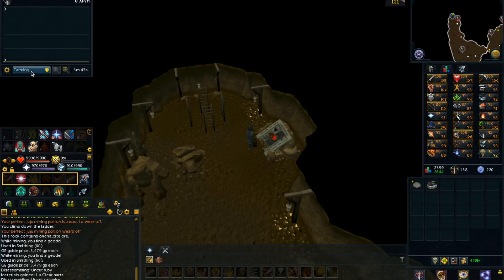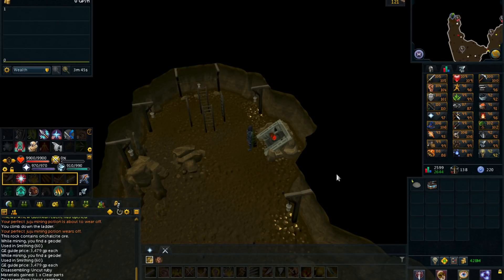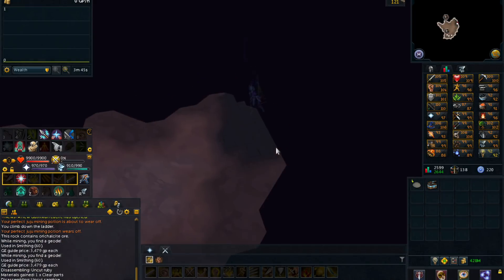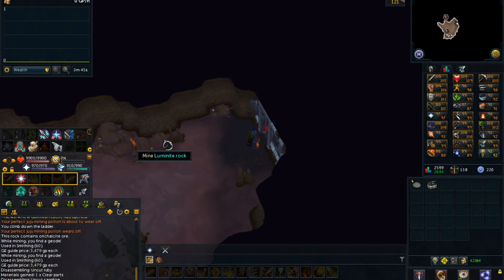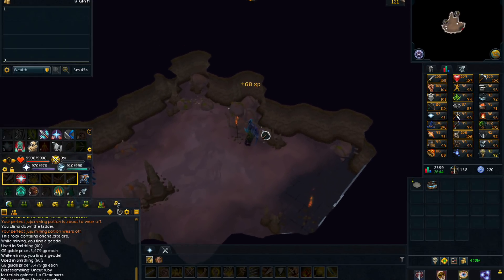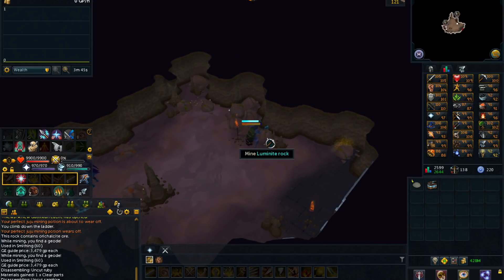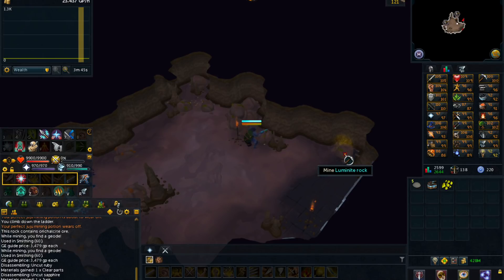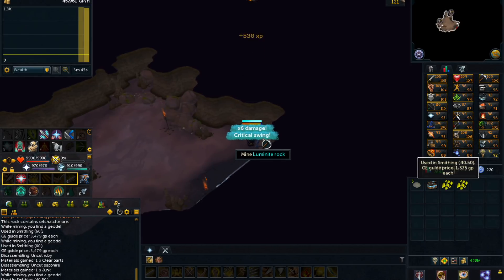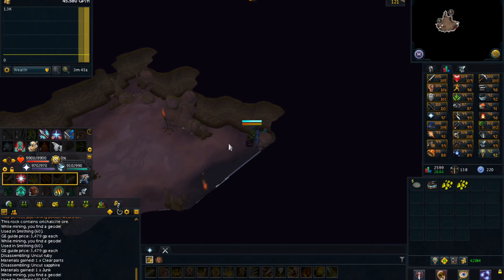The first method I want to show you is mining luminite. Luminite requires 40 mining and it only has a durability of 380, making it fairly fast to mine. Since you only need 40 mining, it's not too difficult and doesn't take too long. The best spot to mine luminite is in the mining guild.